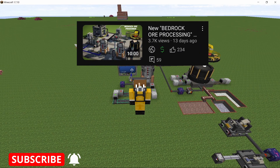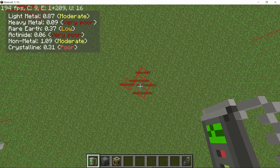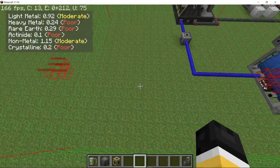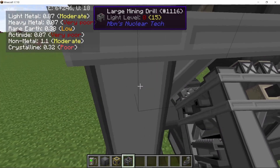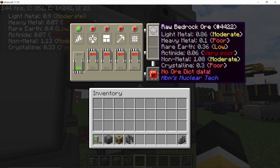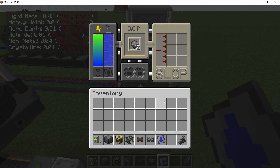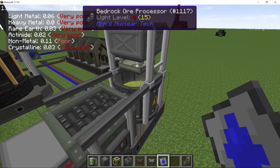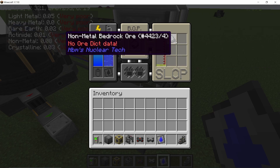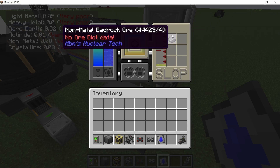I've covered bedrock ore processing in a separate video, but here's an overview. You find bedrock ore using either the lens or the survey scanner. The ores have changed — there are now six types of ore available, still mined using the large mining drill. The bedrock ore that comes out will have six traits, which determine how much material you get. It's then processed in a bedrock ore processor, which is completely animated. Based on the traits the ore had, you will get a specific material out of it.